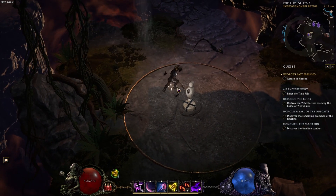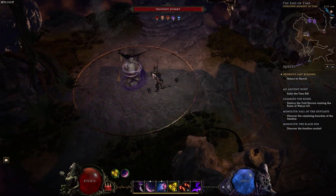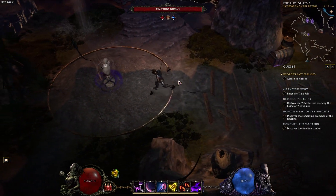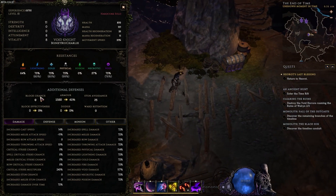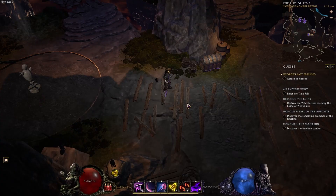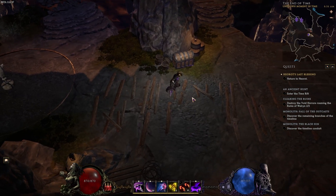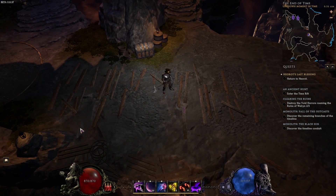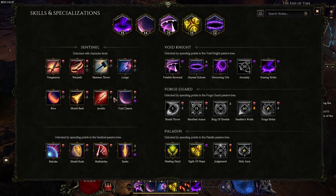Part of the strength of this build comes from the insane synergy between sigils of hope and all the void damage — we get an insane amount of void damage from sigils, so you want to make sure those are up in boss fights. Bam bam bam — 54k, that's pretty respectable for level 51 in the first few hours of the build. We finished all the Outcasts in hardcore SSF — not dead, res is almost done, 800 life.